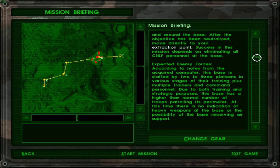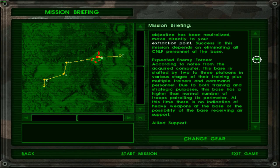Due to both training and strategic purposes, this base has a higher than normal number of troops patrolling its perimeter. At this time there is no indication of heavy weapons at the base, or of the probability of the base receiving air support. Wait, what? The enemies can receive air support in this?